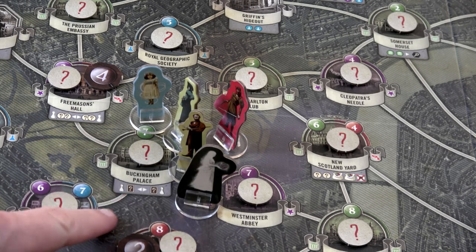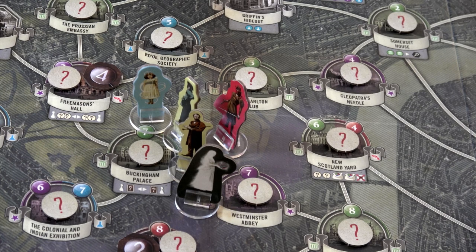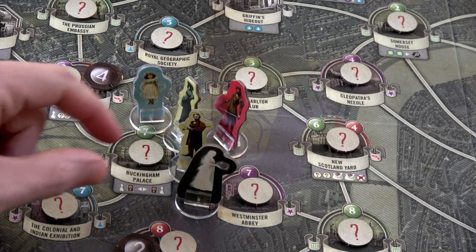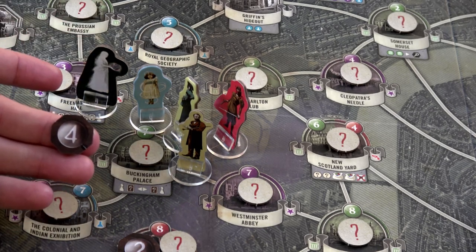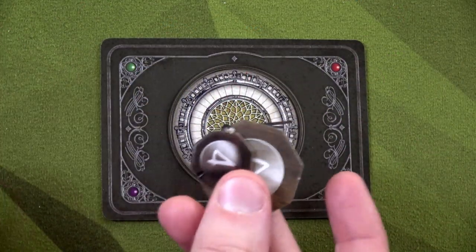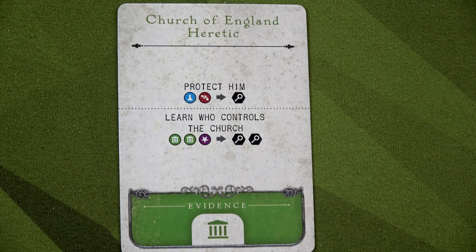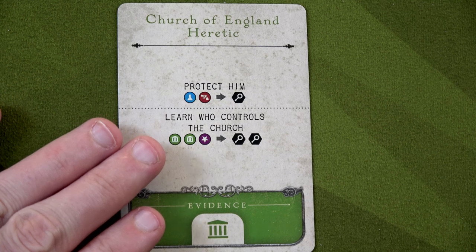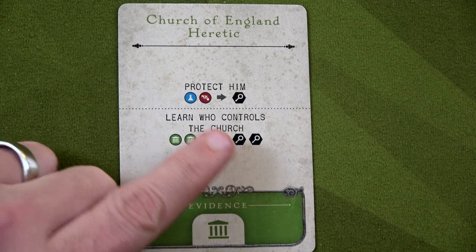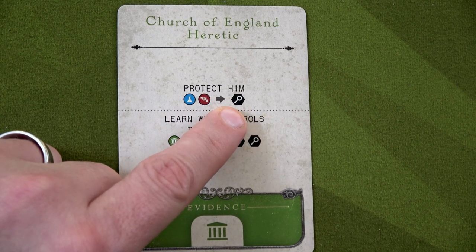When moving across the board, locations must be connected. I'm going to start off with Ada Lovelace and Charles Babbage and move them toward lead number four. We're all starting in Buckingham Palace. I'll take one step over here, end my movement, and go ahead and investigate this lead. We'll take both tokens off the board and flip this card.